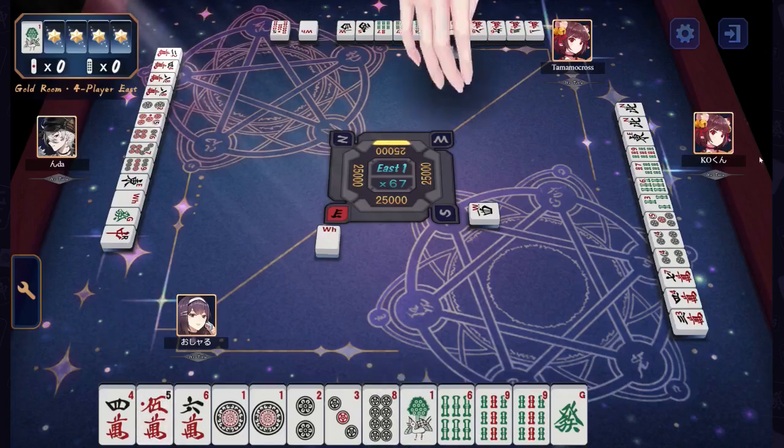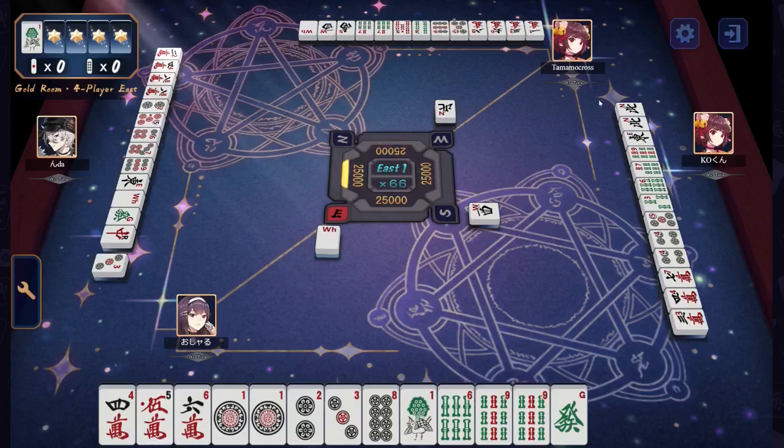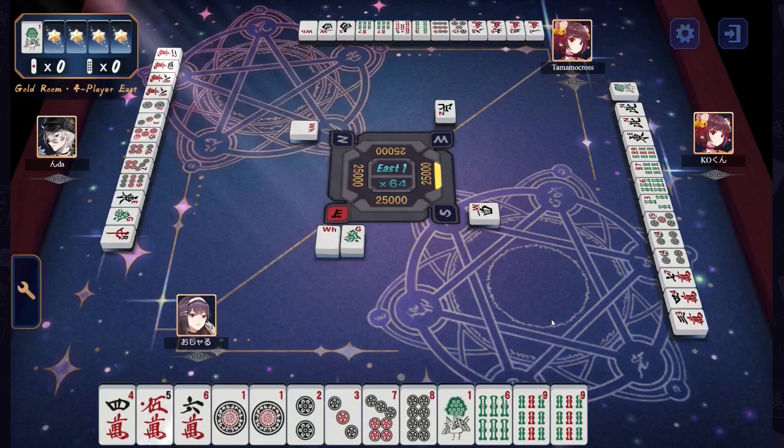We have Oshadu, we have Fei Okun, we have Tamamo Cross, and we have Nda as our players today.